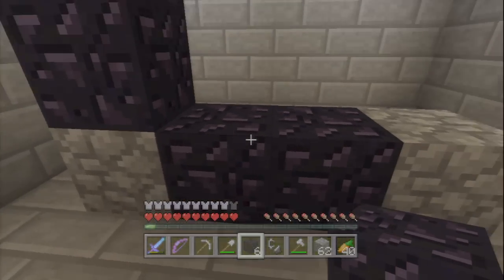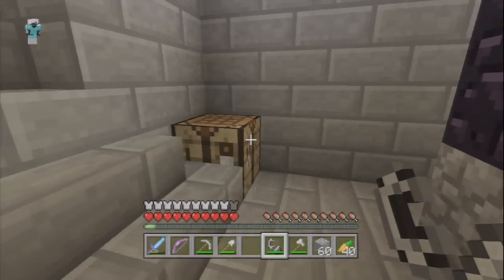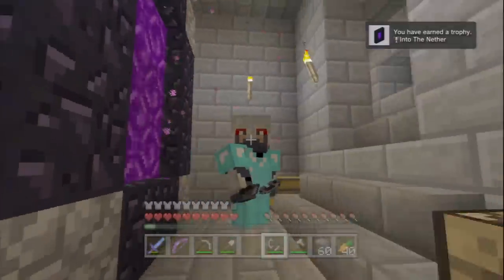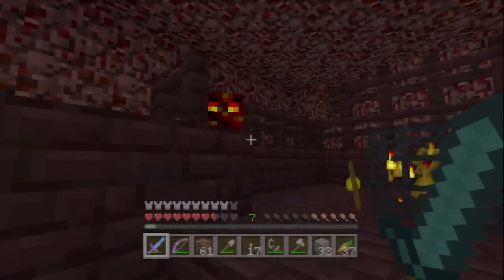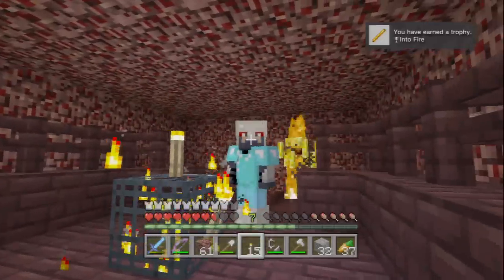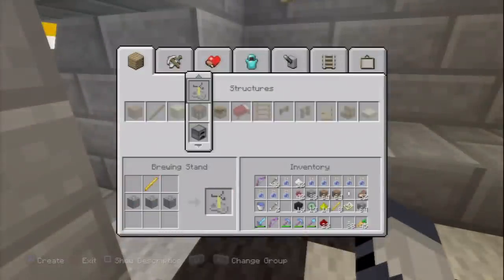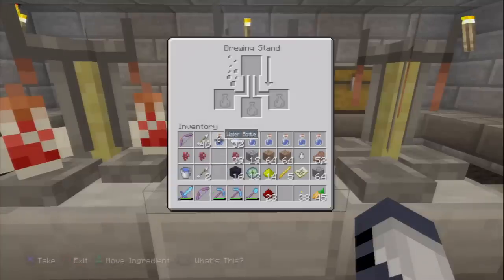Mining obsidian is slow and boring but it's necessary — as well as the enchantment table you need it for a nether portal, which actually needs 10 pieces of obsidian. You also need a flint and steel to light it, which you make using flint from gravel and some iron. We're going to the nether, and when we get there we're going to find a nether fortress. Inside the fortress we'll find a blaze spawner and by killing blazes, hopefully at least one will drop a blaze rod, getting us another silver trophy. We're also going to need that blaze rod in a moment.